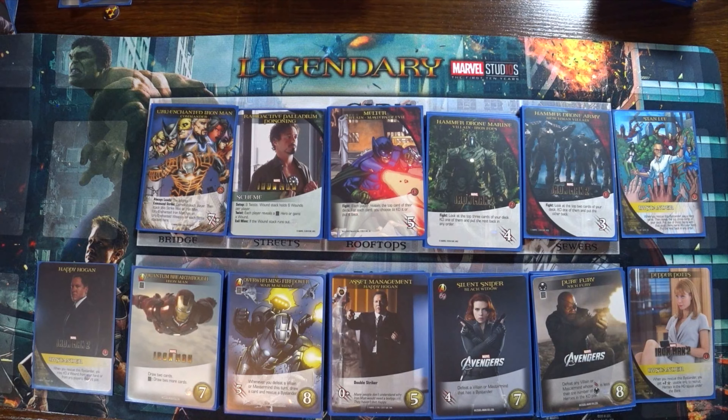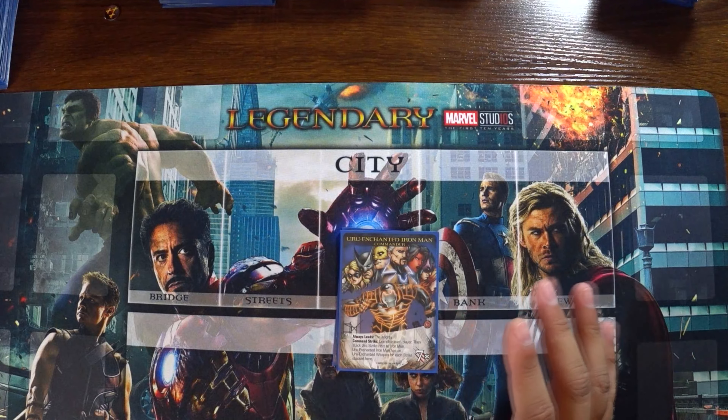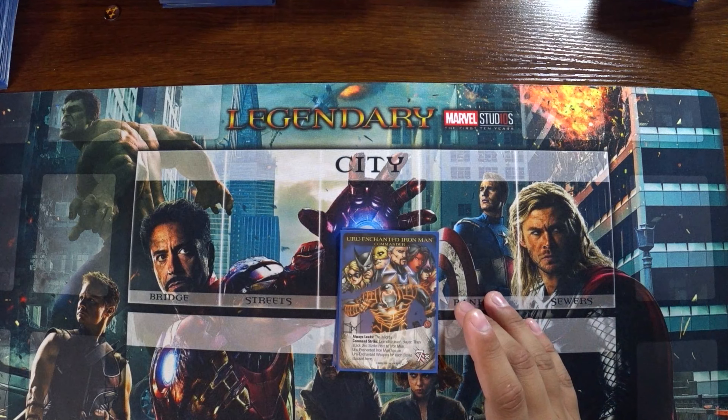What it do guys, Manjame here and today we're playing a game of Legendary MCU based on the 2010 movie Iron Man 2. Because there is no direct correlation for Mastermind/Commander, we're going to be using Uru Enchanted Iron Man as a stand-in for Whiplash. Uru Enchanted Iron Man always leads the Mighty, though we're using a custom villain deck so we're not going to include them. For each Command Strike or Master Strike, demolish each player, then stack this strike next to Iron Man. Uru Enchanted Iron Man has an Uru-Enchanted weapon for each strike stacked here.